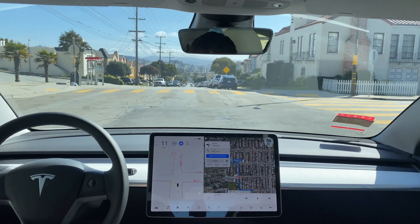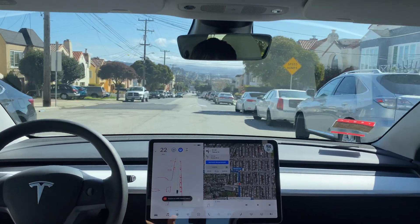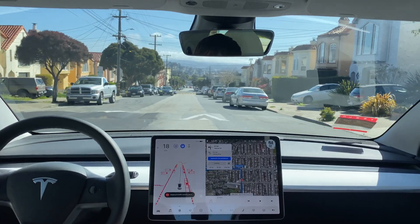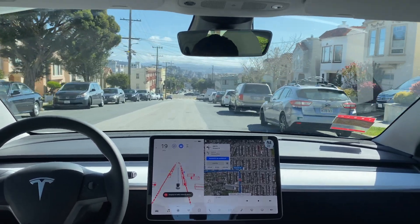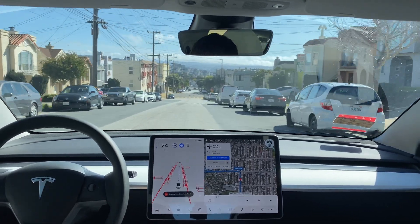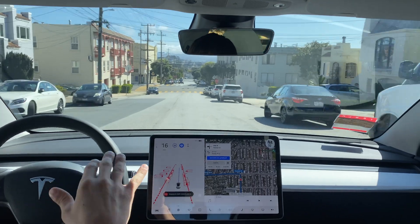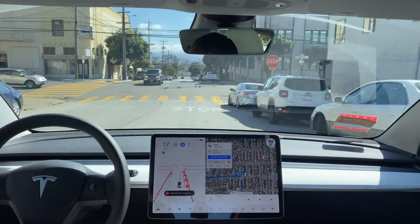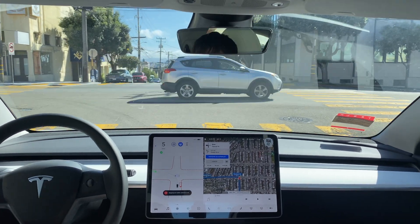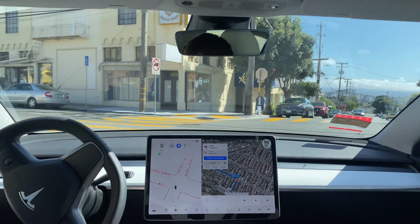Hello and welcome back to another full self-driving installment. Today, I take FSD Beta 8.2 to San Francisco. In this video, I test how the system does with city driving, a roundabout, a few speed bumps, and we will also see pedestrians and bicycles blocking our path mid-drive, as well as many other interesting congested city scenarios. The first part is mostly residential, but we will go downtown towards the end, so stay tuned — this is a good one.